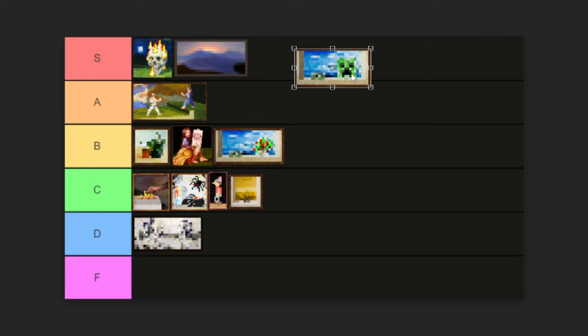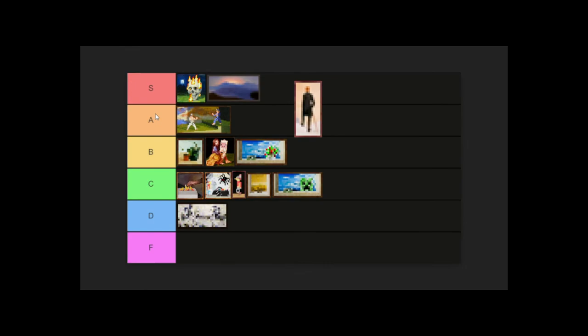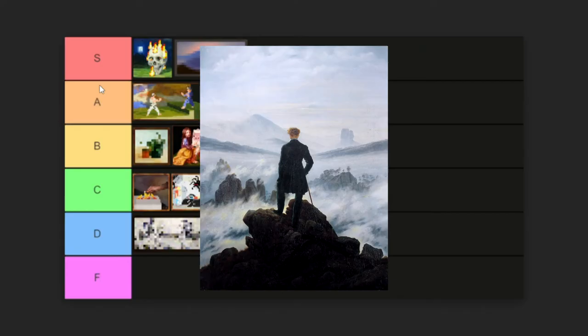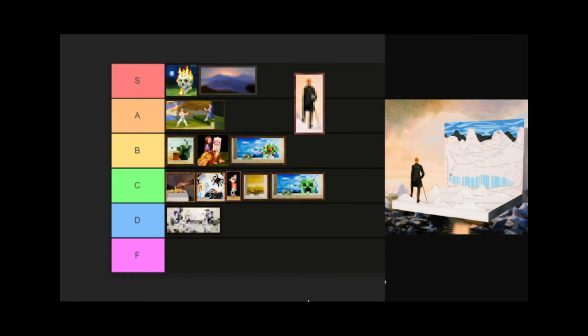This one's called Wanderer. It's a version of Caspar David Friedrich's Wanderer Above the Sea of Fog. I appreciate the whole diorama kind of look that Zetterstrand has going. Senior year of high school we read Frankenstein, and despite all the book deadlines I knew I wasn't gonna meet, I genuinely enjoyed it. I'm going B.